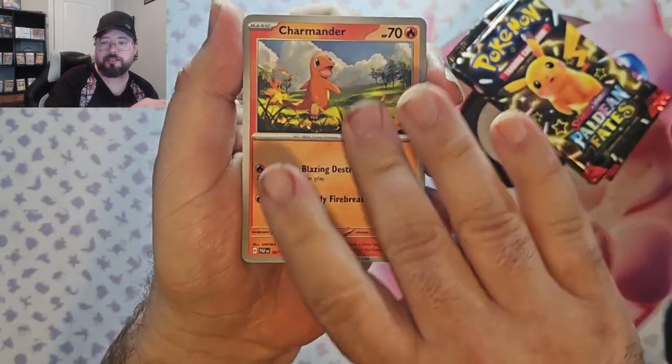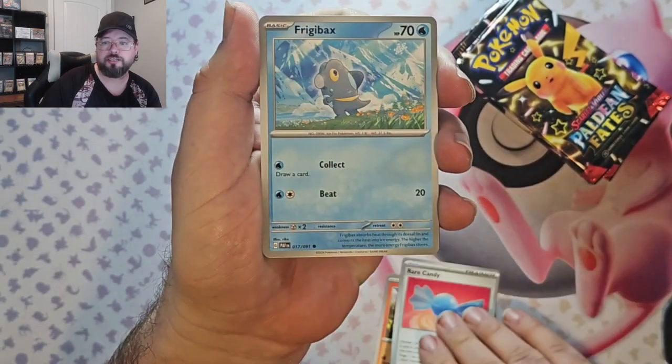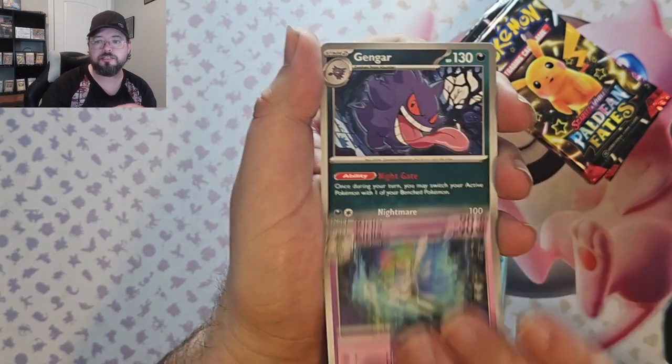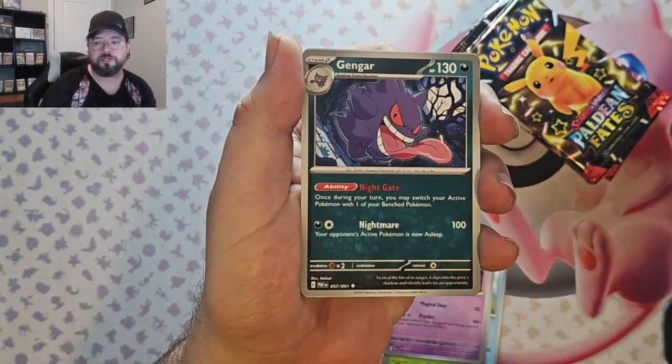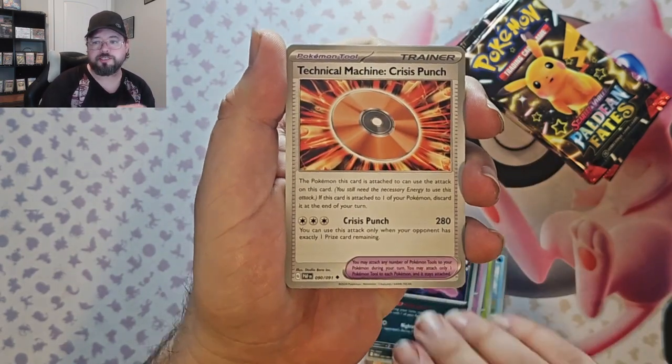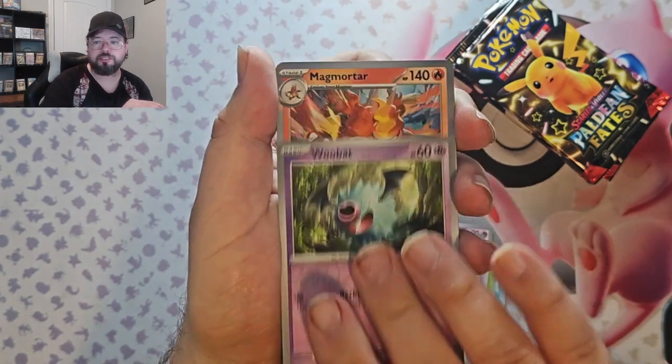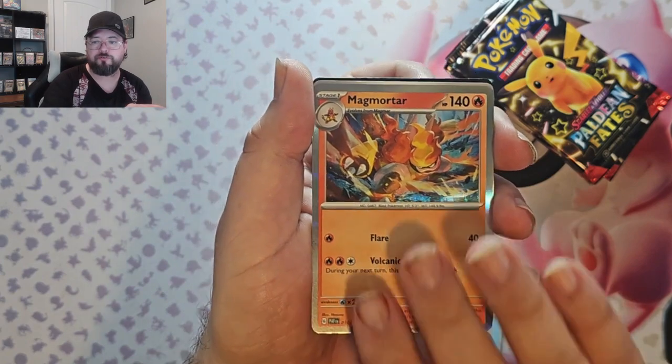Here we go — we got Charmander, Rare Candy, Frigibax, Phanpy, Klawf, Gengar — that's such a cool Gengar. We got Tactical Pune, Noibat Reverse, Wubat Reverse, and Magmortar holo.